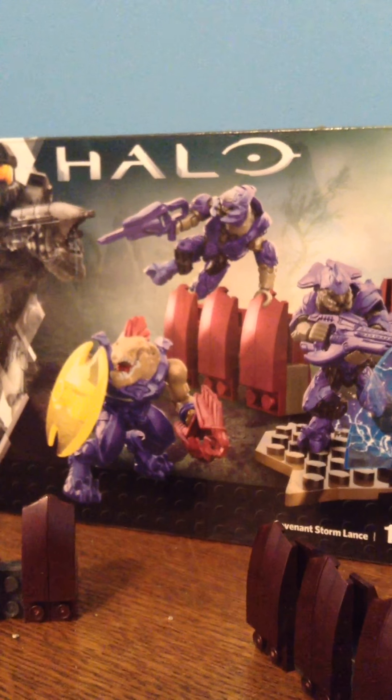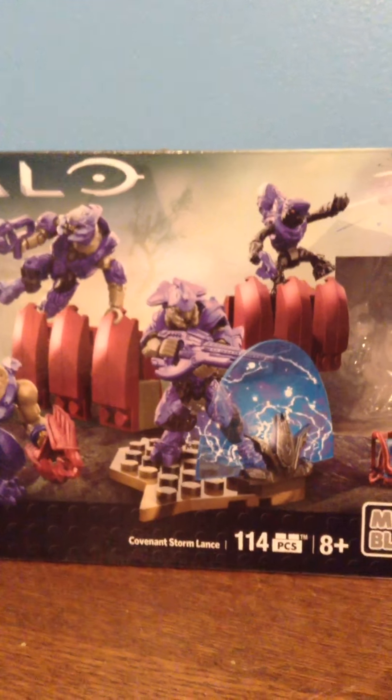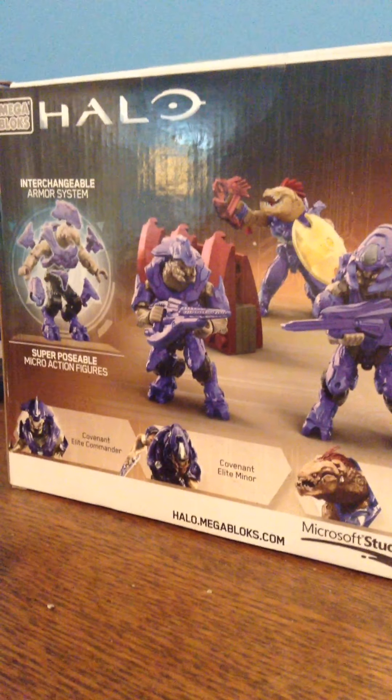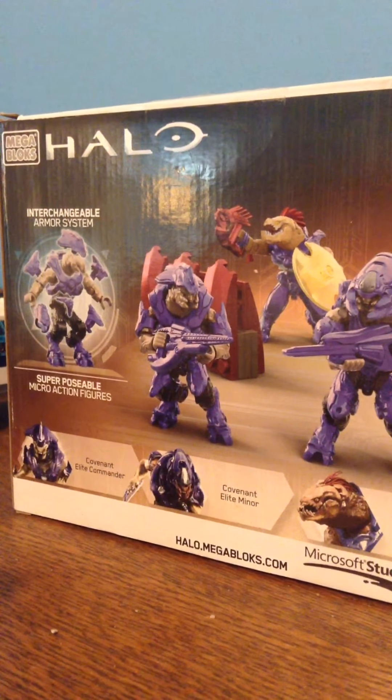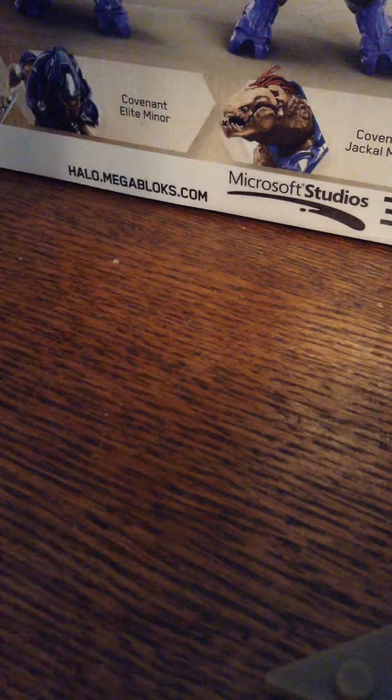Hello everybody, I'm deathtrap411 and today I'm coming to you with a brand new Halo Mega Bloks set review. The set I'm reviewing is the Covenant Stormlands. It comes with four figures, they're all Covenant. On the back of the packaging it displays all of them: a Covenant Grunt minor, a Covenant Elite minor, a Covenant Jackal minor, a Covenant Grunt minor, and a Covenant Elite Commander. Those are the weapons too, so let's get started.